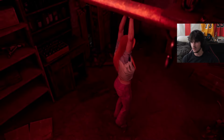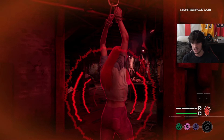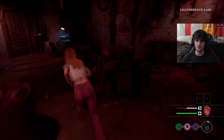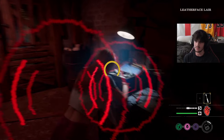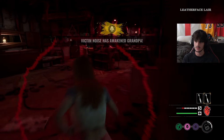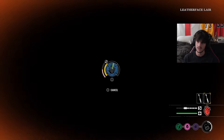Just to make things more difficult on ourselves, we are playing on the Family House. Lovely stuff. We got a Bubba, a Johnny, and a Sissy. I don't know why I'm feeling good about this — this Connie artist build is the most insane one ever created. The family stands no chance, mate. I'm pretty sure Leatherface is actually a level one, so if he is, that's bliss.